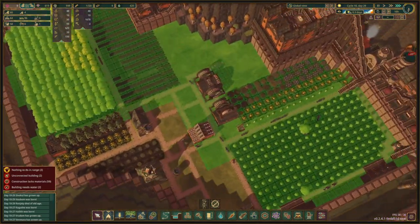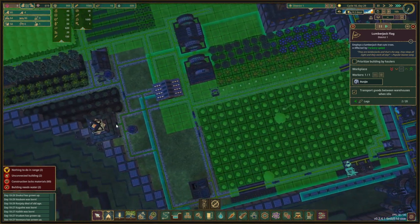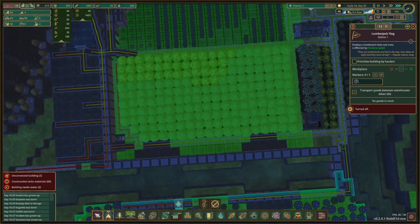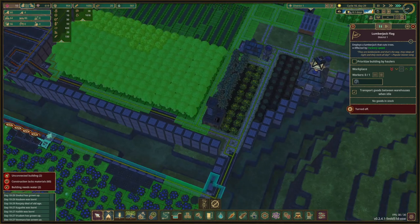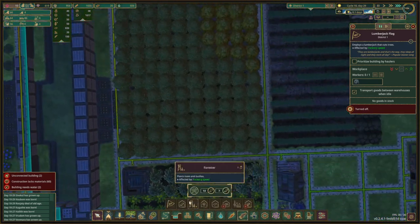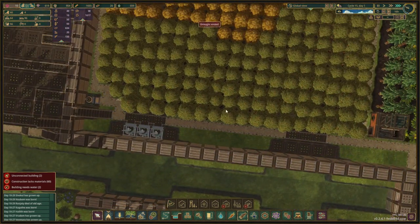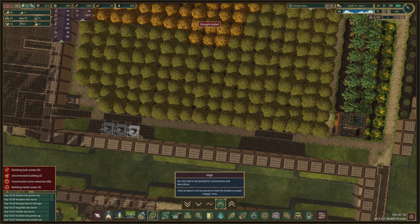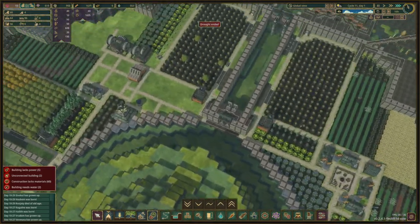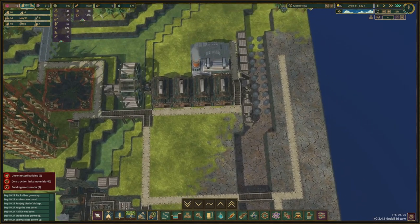We do need three lumberjack flags right over there so let's place them. You have nothing to do in range so I think I'm going to pause you. They are set exactly in the middle of those things, so that is easy enough — we're going to set one, two, three right there and I'm going to prioritize that because this is a lot of logs that we're not using. And we need them because we're going to make an engine.